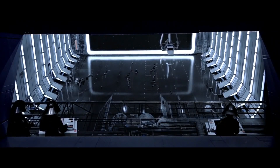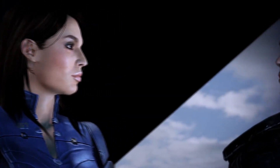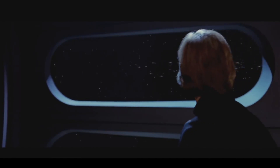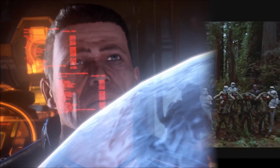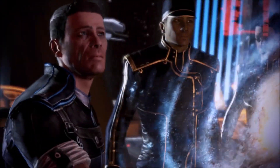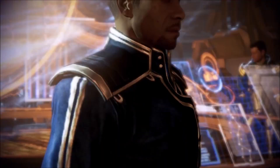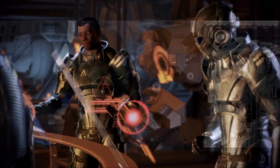Hey guys, this is Eckhart Slaughter. Hello and welcome to another Versus video. Today we'll be looking at what would happen if the Systems Alliance tried to take down a Death Star — specifically the second Death Star and its Endor defenses. The Systems Alliance is basically the human faction in the Mass Effect universe, so we'll be taking into account the various technological and tactical advantages of each side, then deciding who would win.